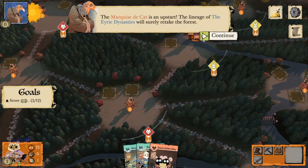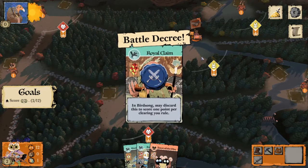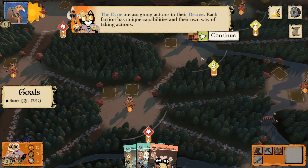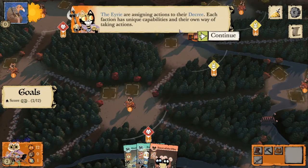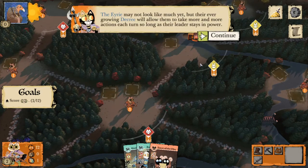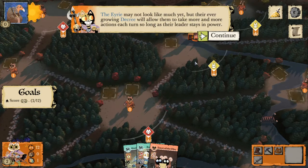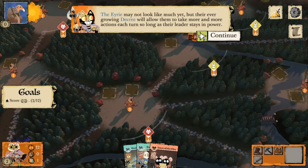The Erie are going to go ahead and take their turn — they'll add cards to the Decree, which is something we'll cover in the next video. Each faction has unique capabilities and their own way of taking actions as well as scoring points. Their ever-growing Decree will allow them to take more and more actions each turn so long as their leader stays in power.